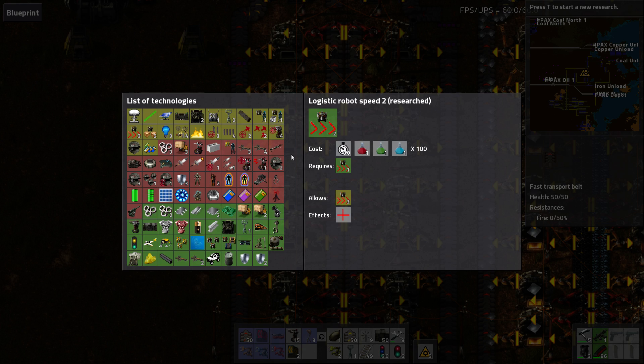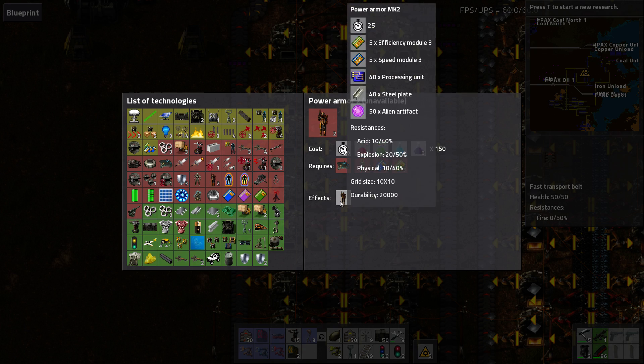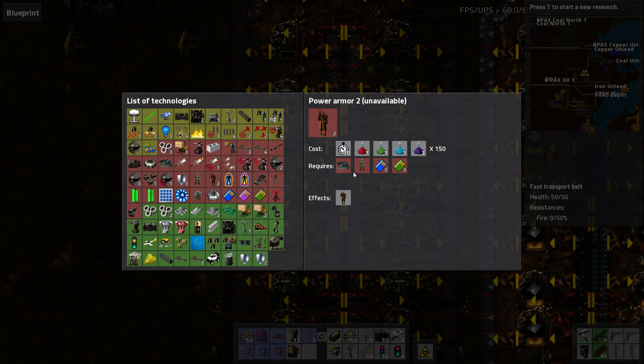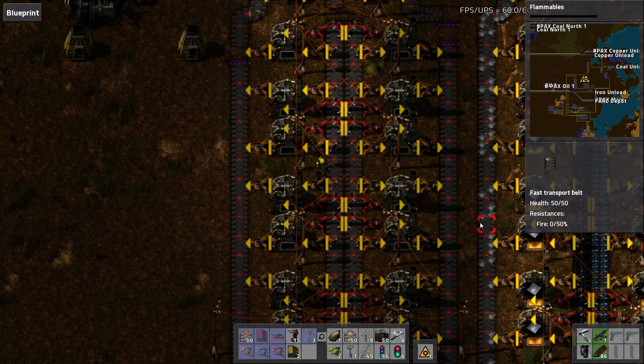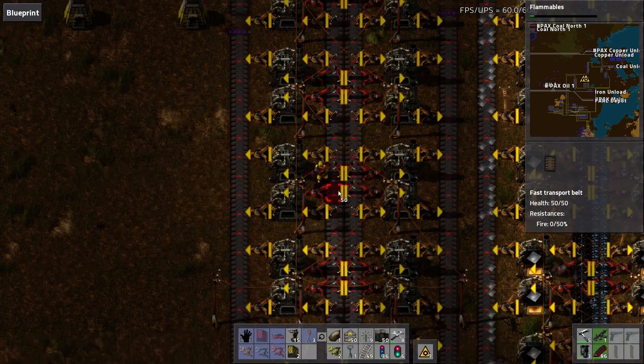Speaking of, why don't we start researching stuff for the armor? I want all that good armor stuff. I'm going to skip straight to the Mark II power armor, which is expensive. The Mark II power armor takes five efficiency module threes, five speed module threes, and 40 processing units. I'm probably just going to aim straight for this. So I need alien tech, which requires rocketry, which requires explosives and flammables. Either way, we're a long way off from actually getting that armor.